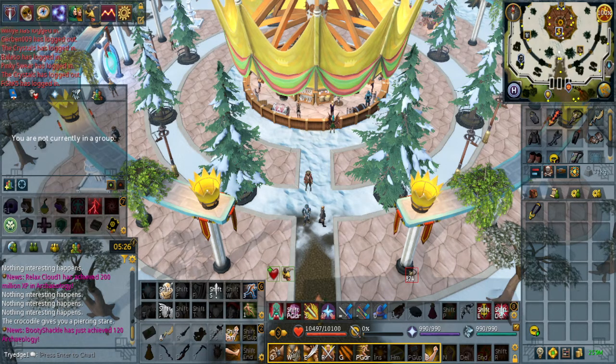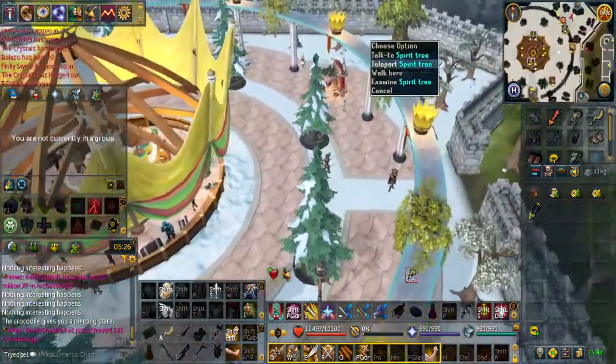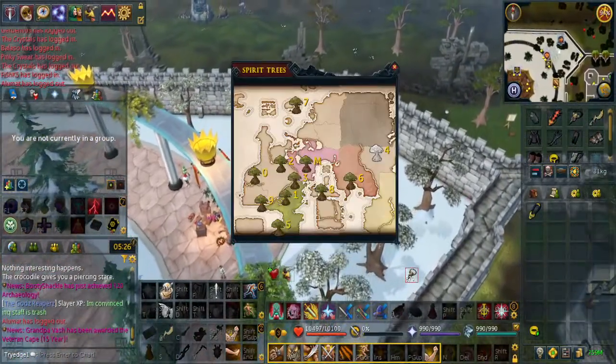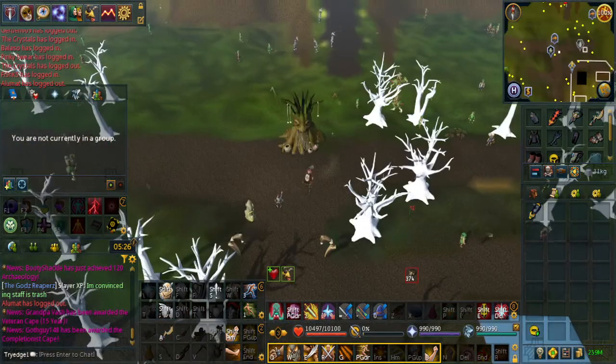For this, it helps to have a ring of dueling and about 100 coins, then make your way to the gnome stronghold. Keep in mind that you will need to have completed the Grand Tree to gain access to using the spirit trees. Once there, hit option two, and from here you want to go north.